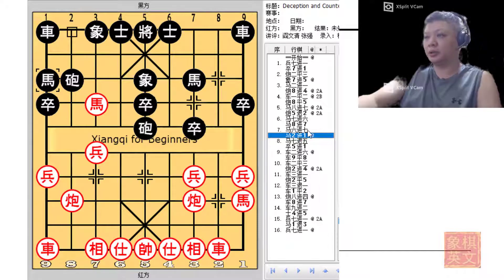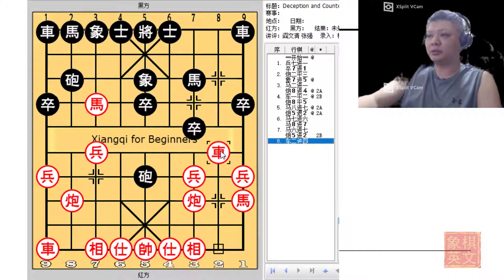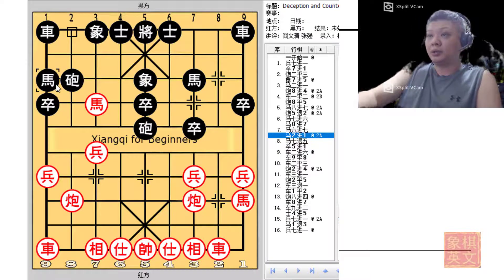It would not be proactive for black to play c5+2 at this point in time. If black played c5+2, red could advance his chariot r2+4 followed by r2=5 to dislodge the central cannon. Although black had gained a headhunter cannon, there were simply no other pieces that could support it or reinforce the attack at this point in time.